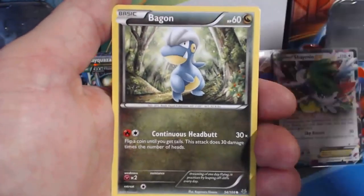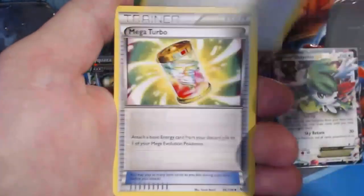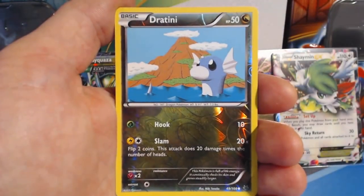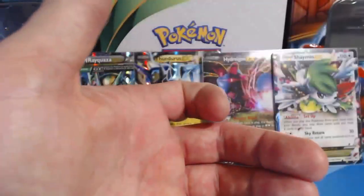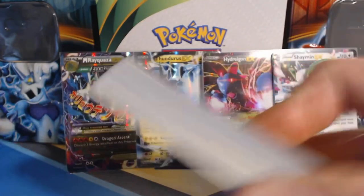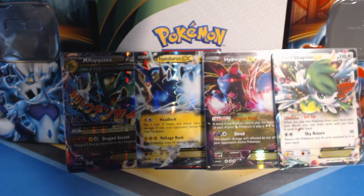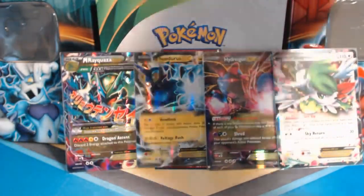Pack eleven: Taillow, Electrike, Bagon, Pidove, Nincada, Skyfield, Forretress, Firo, Mega Turbo, Dratini Reverse Holographic — I'm sorry, I was wishing it was Holographic but no, it was just a regular rare. I'm going to move this fat stack of commons because it's getting so tall it's going to fall over — safety hazard.